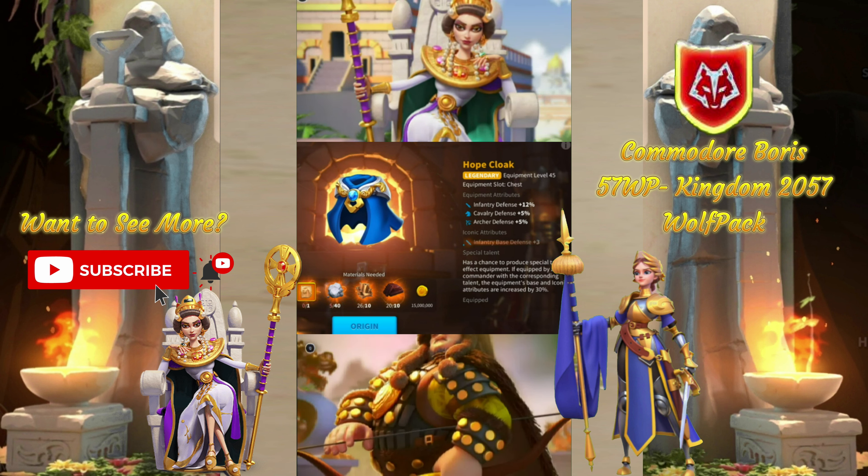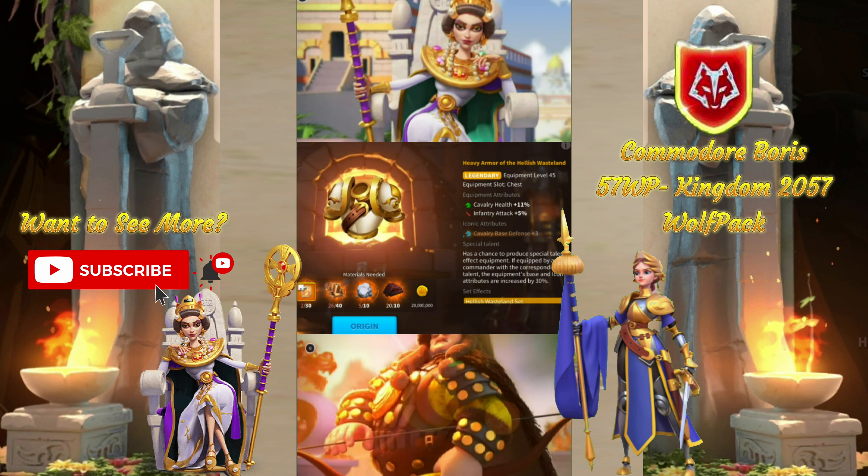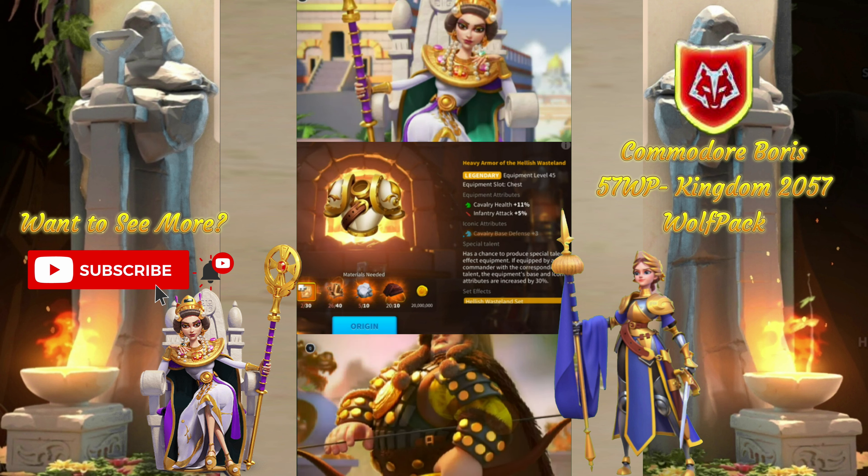Second, for Cavalry, we have the Wasteland chest. 11% health is awesome, and it's not really difficult to get while also being a straight upgrade versus any other equipment piece in this slot. So there's not much reason to build anything else — looking at you, Shadow Legion.